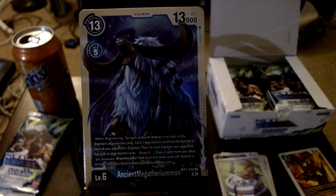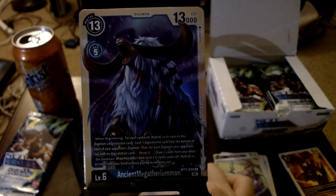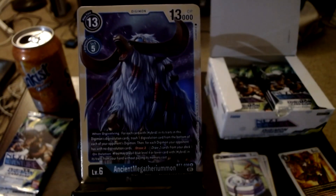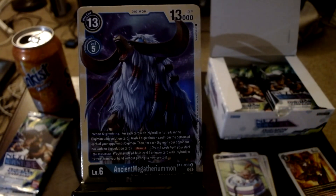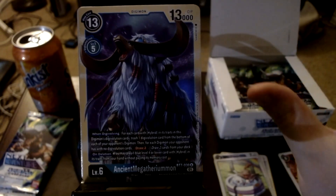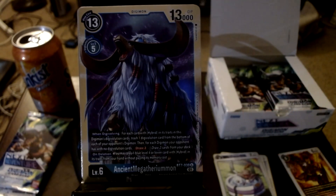Why did we get every single part of the Kumamon line except for its beast form, which is the one I like? I like Korikakumon - I don't like Ancient Megatheriummon. Anyway, this is the ancient spirit of ice, the ancient warrior. Now I have Ancient Garurumon and this fucker.